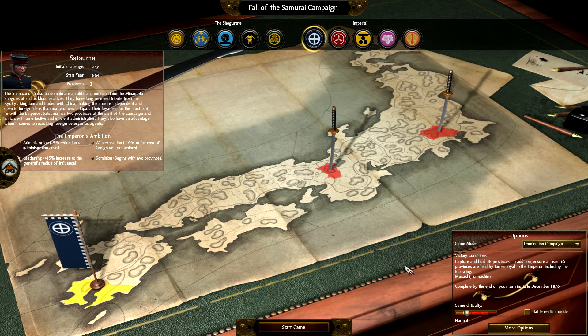We are gonna go straight in and jump into a Satsuma playthrough. Their bonuses aren't that great — they have a 5 plus 2 reduction to administration costs, pretty decent. Westernization gives a minus cost on foreign veteran actions, which I don't use often. Dominion lets you begin with two provinces, which is great. Leadership gives a 15% increase to the general's radius of influence — decent, but not mind-blowing.